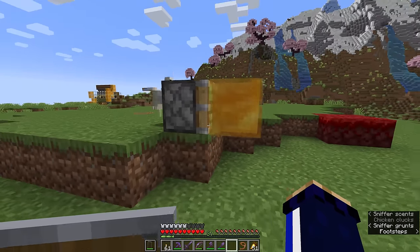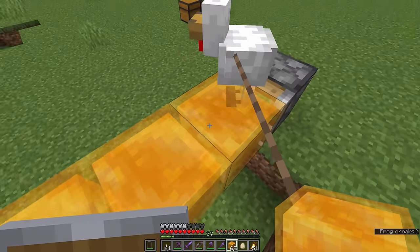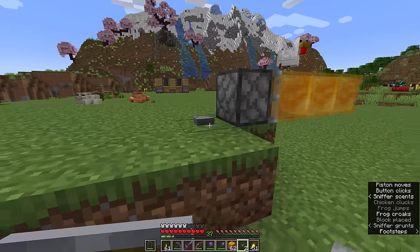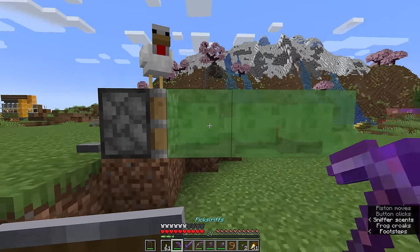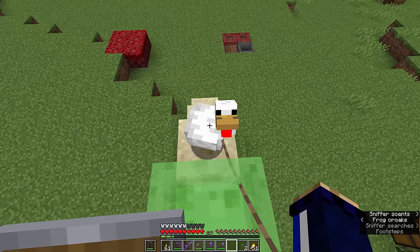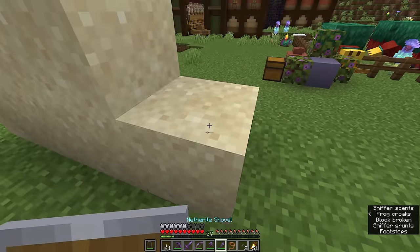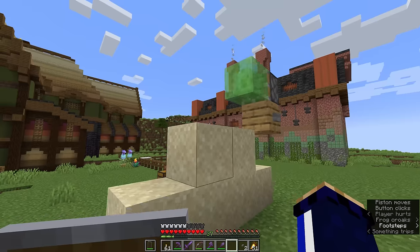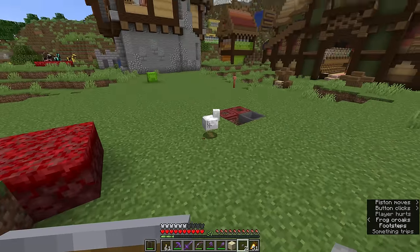I'll set up a honey block with a sticky piston on its side. We can walk the chicken out onto this platform of honey blocks where it'll sink into the honey ever so slightly. If we activate this sticky piston with a button, the chicken actually moves with the honey blocks. But if we do the same thing with slime blocks, the chicken doesn't move with the slime blocks — it ends up falling into the head of the piston as it gets pushed out. If we want to have some real fun, we create a little staircase and stand the chicken in front of the slime block. Activating the piston will actually launch the chicken a little bit away. As the piston retracts, the slime block brings the sand block with it. We can be pushed off by the slime block as the player too, which certainly pushes you further than a regular sticky piston would.